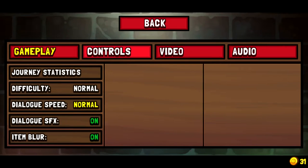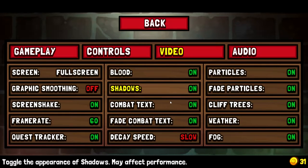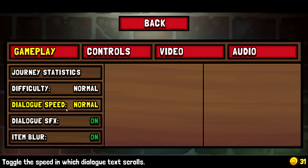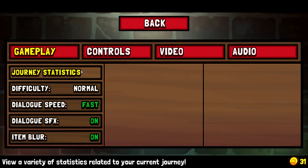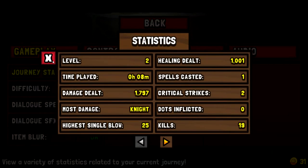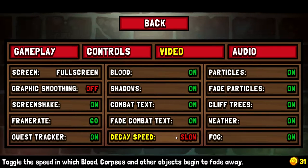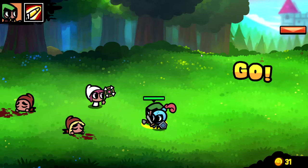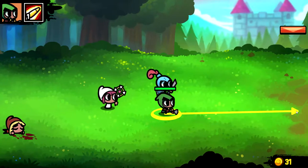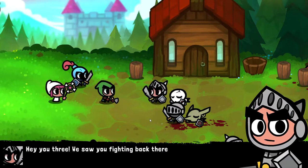Let's take a quick peek at the settings menu. You can turn off blood, combat attacks, and other options. I'll turn dialogue speed to fast. There's also item blur, difficulty settings, journey statistics, and weather effects. Everything looks fine. I keep wanting to just click but you do a drag to issue commands.